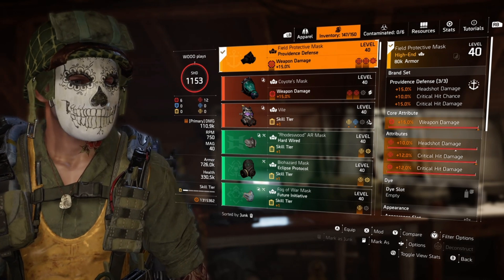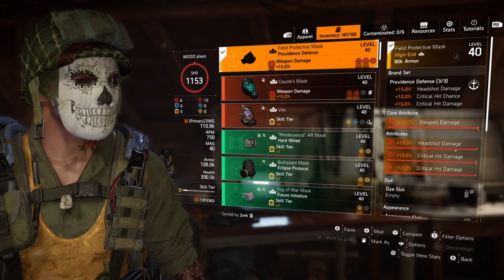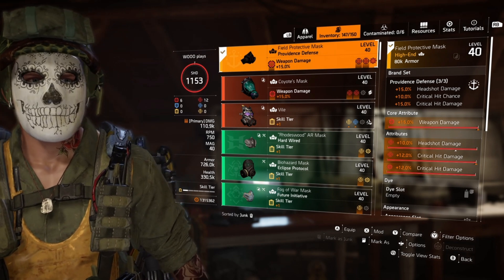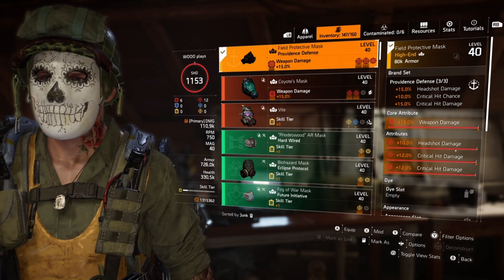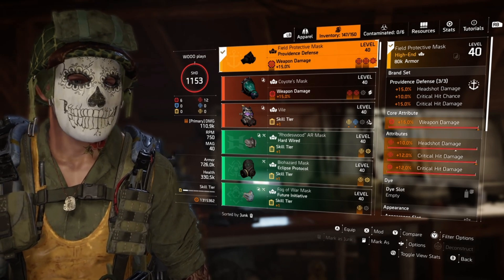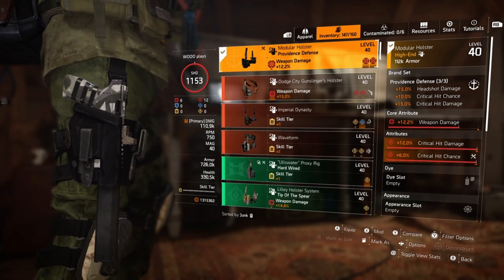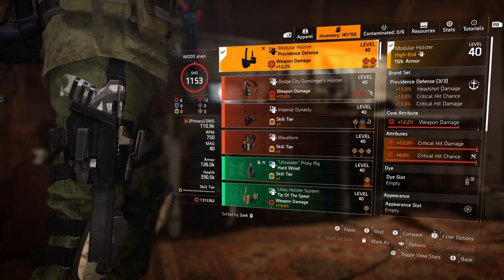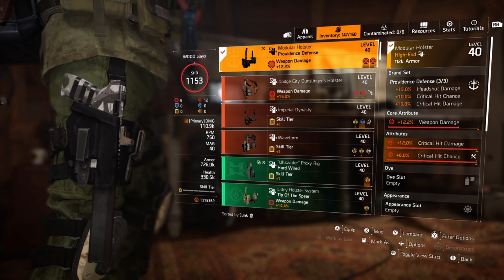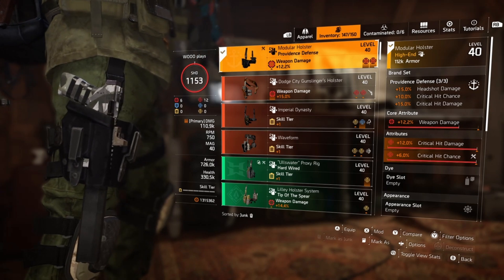One thing I'd potentially change is swapping the headshot damage for critical hit chance, to get more crit especially for the Pestilence — you want as much crit as possible. But trust me, it works as is. The second Providence piece isn't perfect, but it'll do. I just need to optimize the weapon damage to 15% and I'm happy. It has crit damage and critical hit chance, which is how you want to roll on this build.